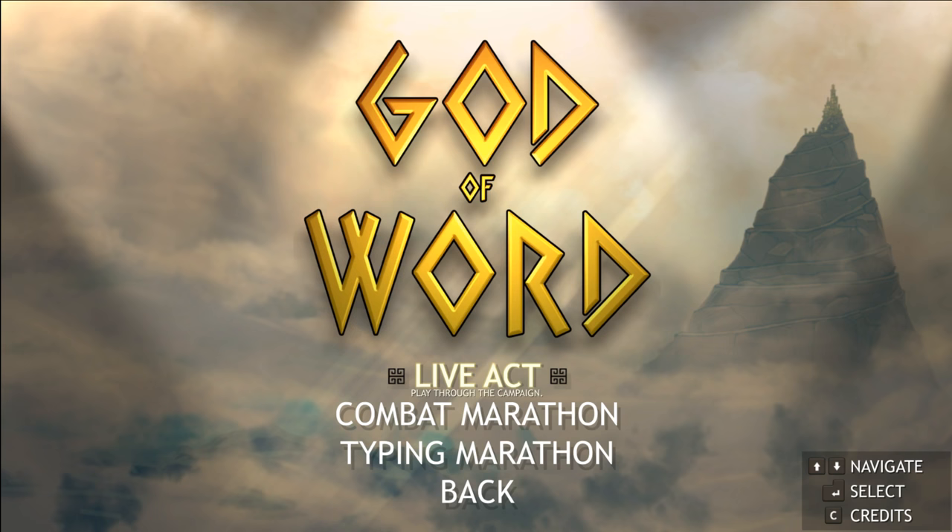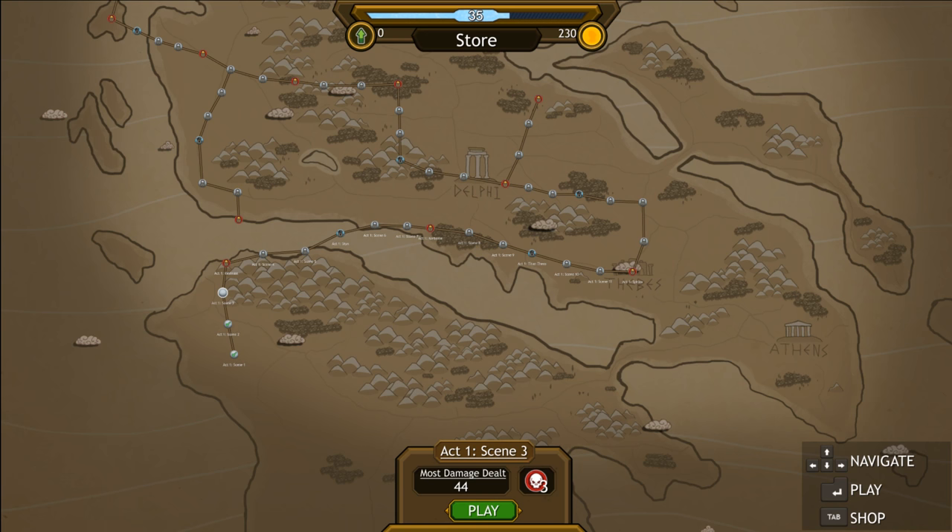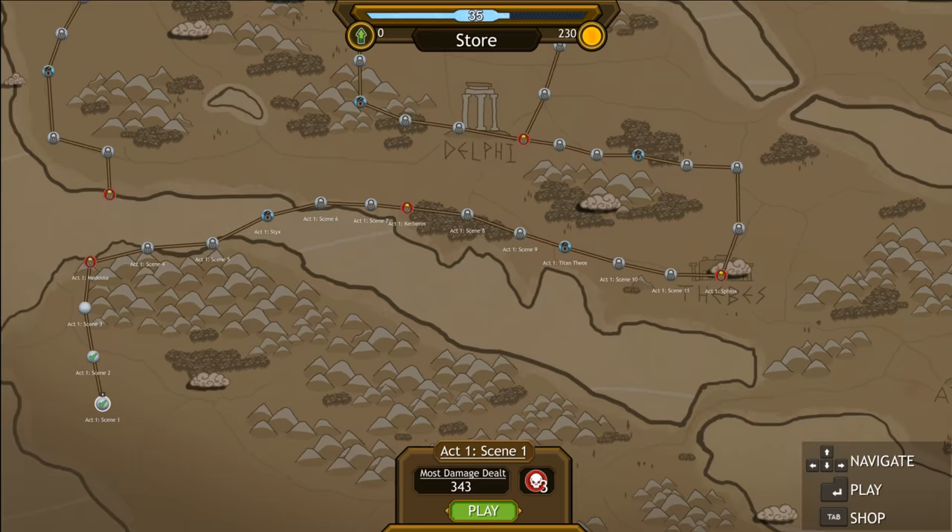So we're going to go through the live act, which is like the campaign mode, and I've already done a few of these just to kind of see how it goes. You can scroll out - as you can see there are a ton of levels, and I'm sure there's going to be lots of unlockables and things of that nature too. But let's go ahead and go to Act 1 over here and play.